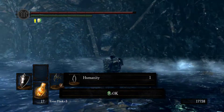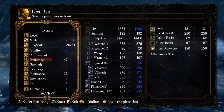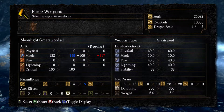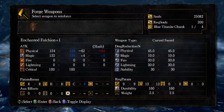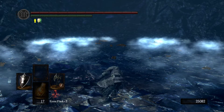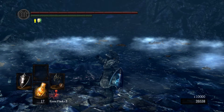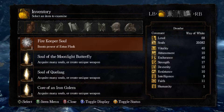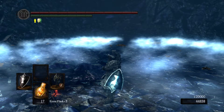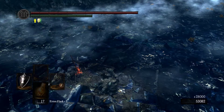And this is the last Vitality point I'm putting in — I will now focus on Strength. The Moonlight Greatsword has only magic damage and it scales with Magic, so I'll be investing more into Strength for my weapon. So it's going to be around 3k more souls needed.